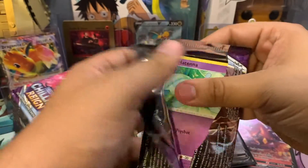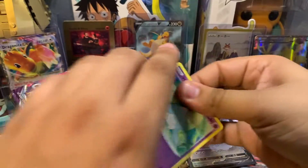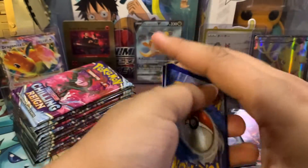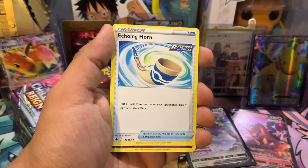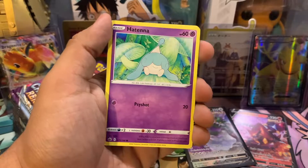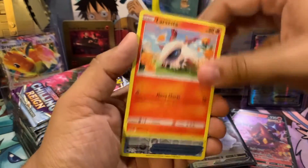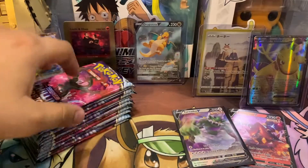Kind of ripped that one a little bit too rough. Code card. Dark Energy. Karim's Compatite. Sableye. Bunnelby. Diglett. La Resta. Rapid Strike Scroll's Disguise. And Wild Rain. All right, let's keep it going.